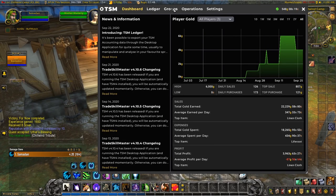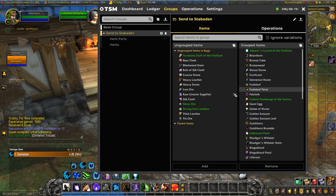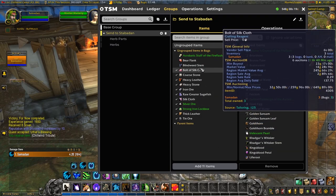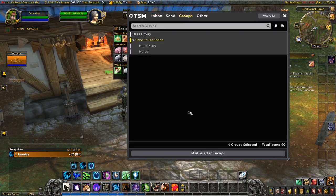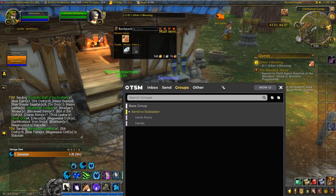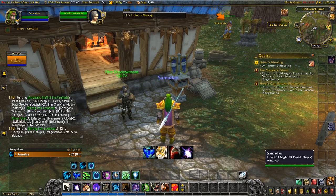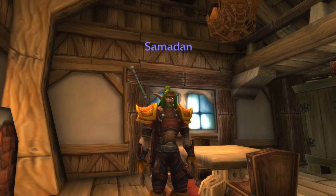I'm going to park myself here in the inn and deal with our bits and pieces. Over to the mailbox to send stuff back to Stavadan. Let's go to our TSM group and add anything in — herb-wise it doesn't look like there's anything new. So we can go straight to send Stavadan: tin ore, iron lockbox, catfish, stone, corestone, blindweed stem, bear flank, everything like that. Add all those in, go to our group and mouse-select the group.